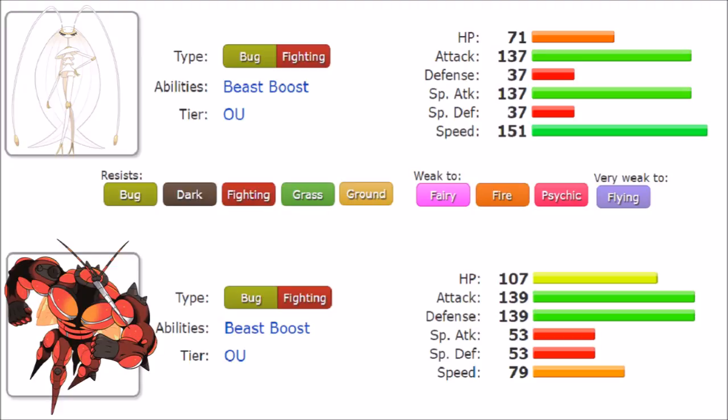Pheromosa's Special Attack is one of the scariest things ever. Meanwhile Buzzwole falls flat on the special side with only 53 in Special Attack and Special Defense, so it is not made to take special attacks whatsoever. When it comes to speed, Pheromosa peaks massively at 151 — the unboosted OU meta can't rival that anytime soon. Even some Scarfers are not able to match Pheromosa's pace; very few Pokémon outspeed it. Buzzwole sits at 79, which is not bad, but it has to rely on its bulk much harder than Pheromosa.